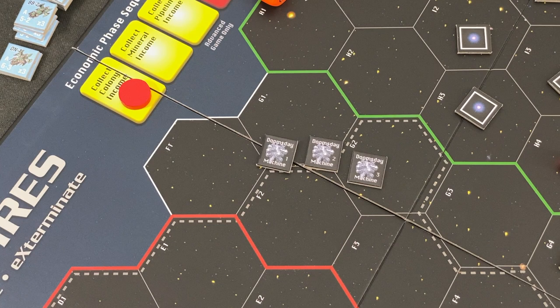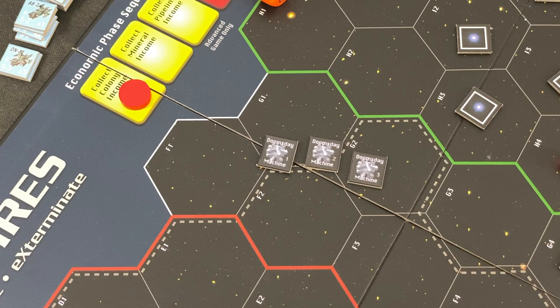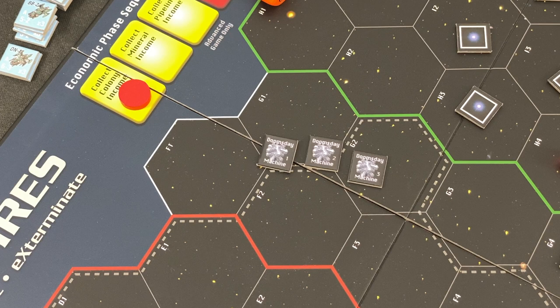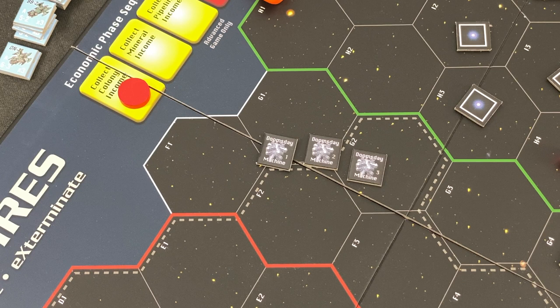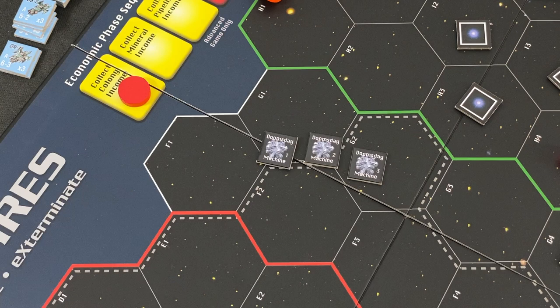When the Doomsday Machines appear, they will move towards my colonies and home planet. Once my home planet is gone, I've basically lost. If I defeat the final Doomsday Machine, I'll be victorious - though don't count on that. The game is heavily relying on luck, and those of you who know my channel know how well I roll dice, draw cards, or flip counters. So I expect the worst, but I think it's still fun to watch.